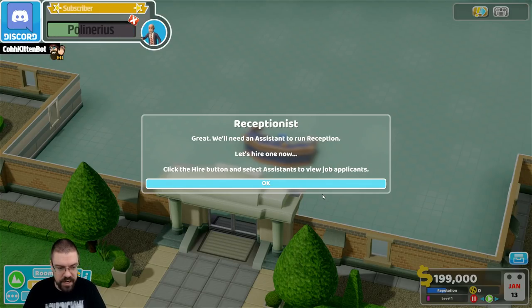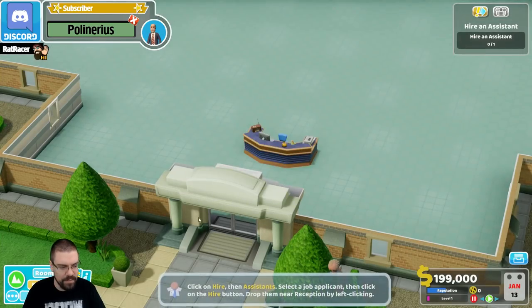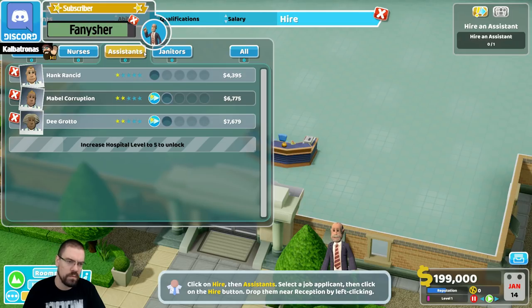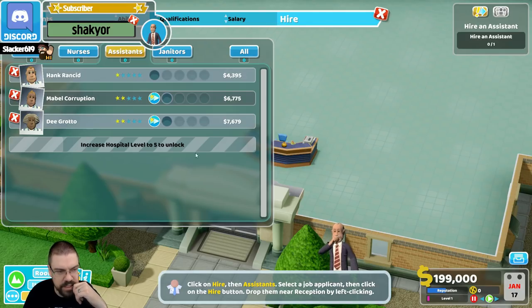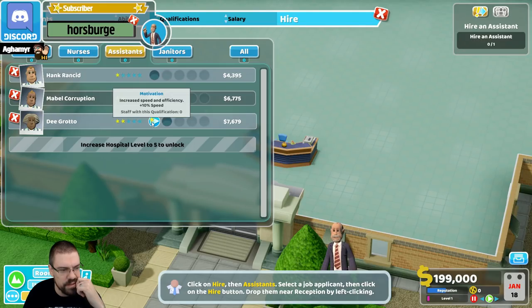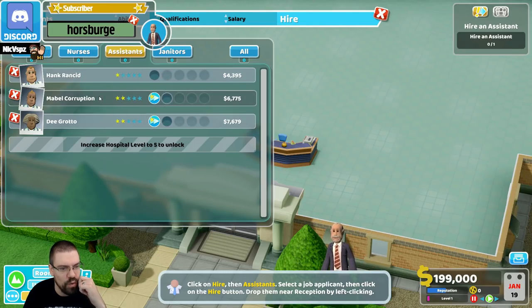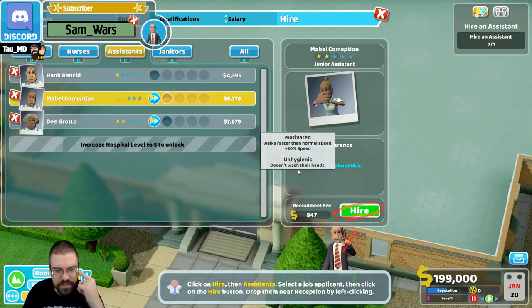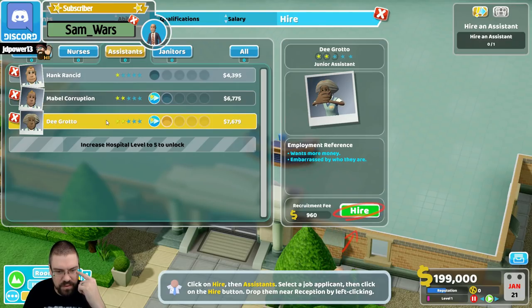We'll need an assistant to run reception. Let's hire one now. Click the hire button to select assistants to view job applications. Select a job applicant, then click on the hire button. Drop them near the reception by left-clicking. Let's do Mabel Corruption — motivated, unhygienic, has a bad feeling about this, wants more money, embarrassed by who they are.